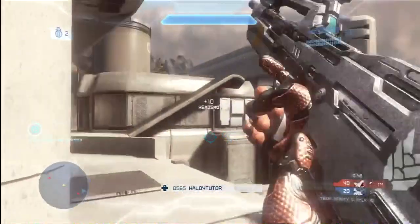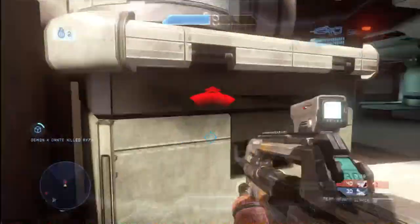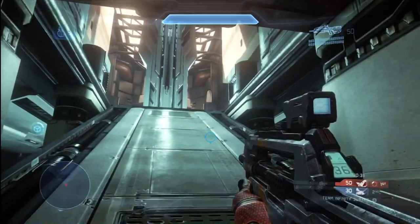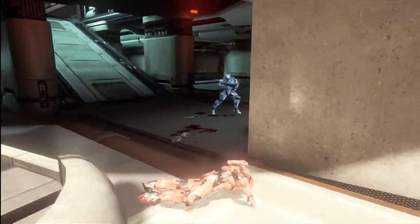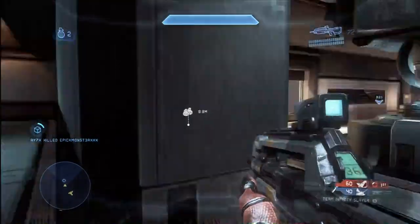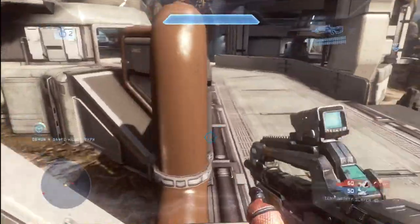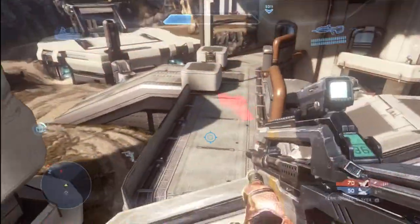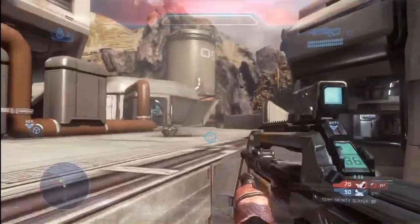The first thing you want to do before you even play your very first game is go into the start menu and choose a controller configuration that works for you. The default controller configuration was not my preferred one, so I went in and changed it to Recon — that's the one I'm comfortable with. There are several different configurations available, so try out a couple and figure out which one you're most comfortable with. That's number one.